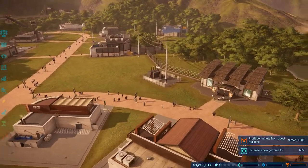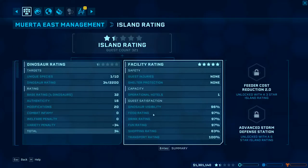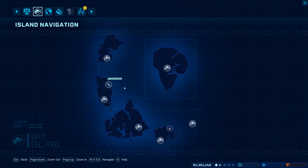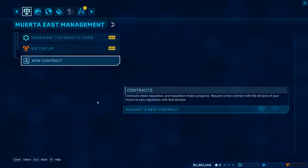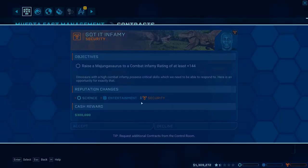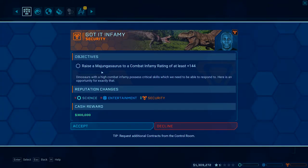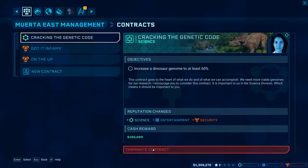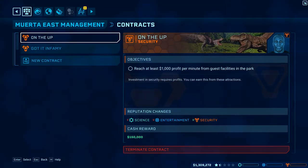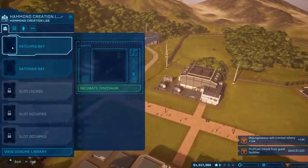I like that view! Slapping back over to contracts - requesting a new contract from the security division. New security contract: raise a Huayangosaurus to a combat infamy rating of at least 144. We're going to terminate this contract. A Huayangosaurus? I don't even think I have that. What is this - a Huayangosaurus? Let me check. Okay - I do have one. And it wants its attack rating at 144.